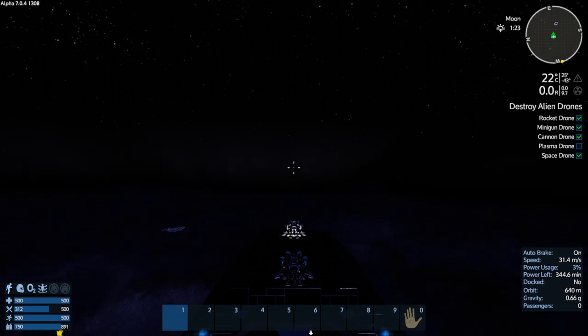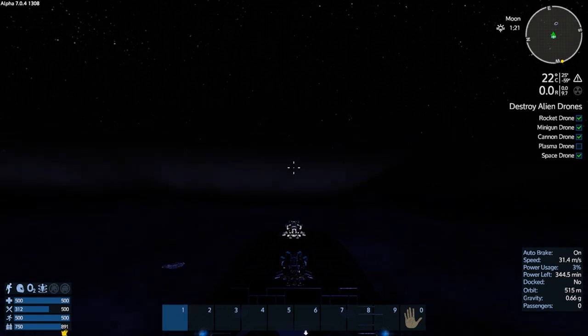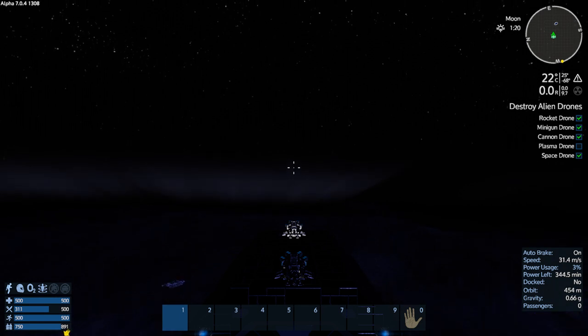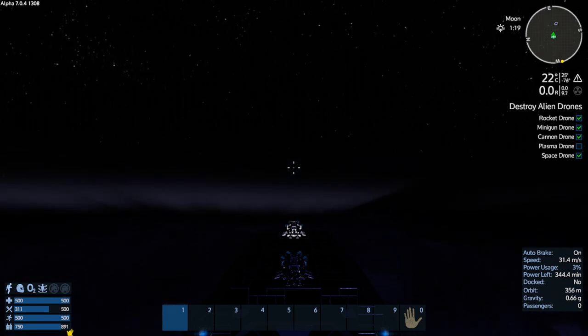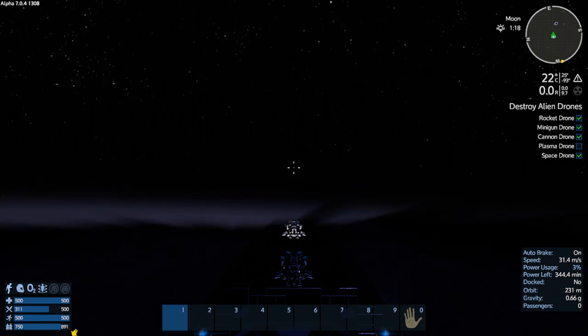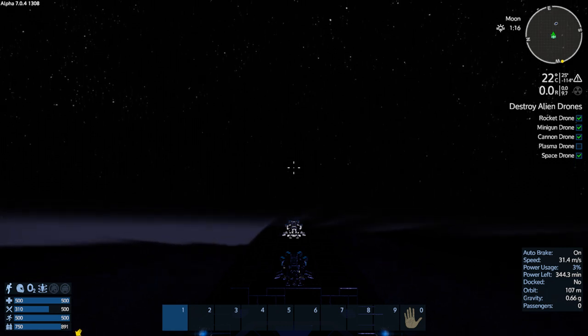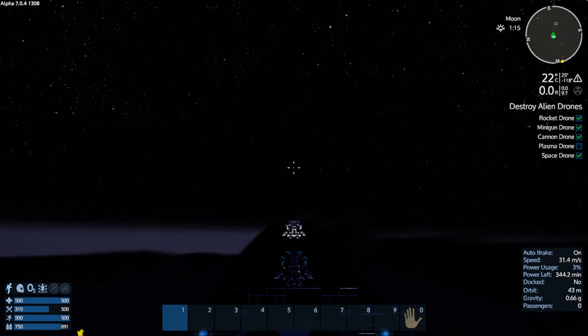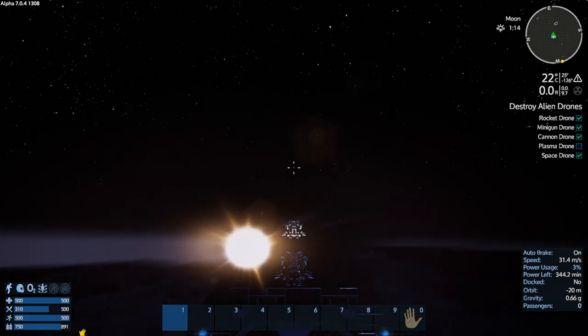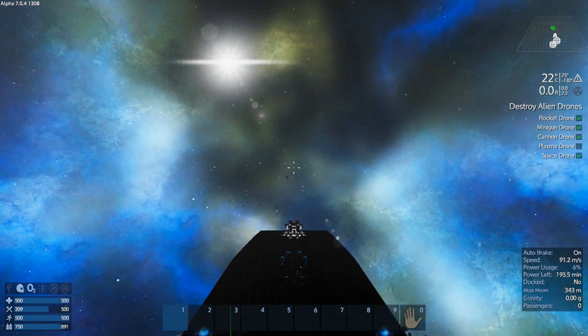I mean I guess we could have explored the capital vessel, but really I want Pentaxid right now. I want to find a place that's safe to live — I know it exists in this solar system somewhere. I'm just gonna find it; I can't do that without Pentaxid.